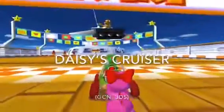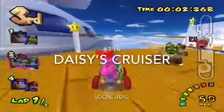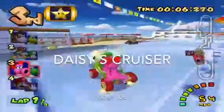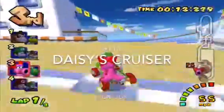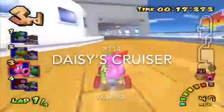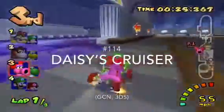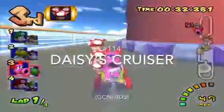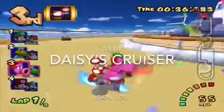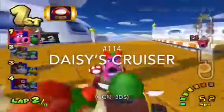That's Wild Woods. 114 is Daisy's Cruiser from GCN, a retro track in Mario Kart 7, and gosh do I hate this track. The compliment is we are on a cruise ship for this course — that's cool at least. But overall the track is not much of an experience; it's very confusing, with twisty-turvy turns all over the place and you sometimes don't know where you're going. There's a cannon near the end which is a cool addition, but that's pretty much all this track has to offer — just a bland cruise ship with wood and tiles.